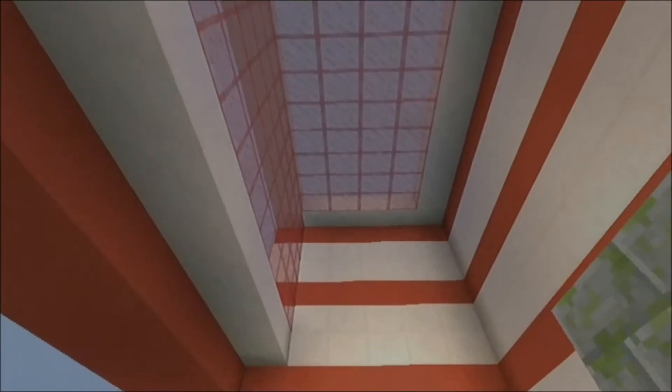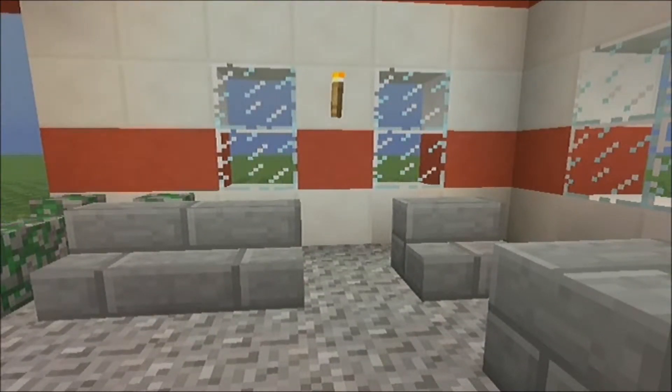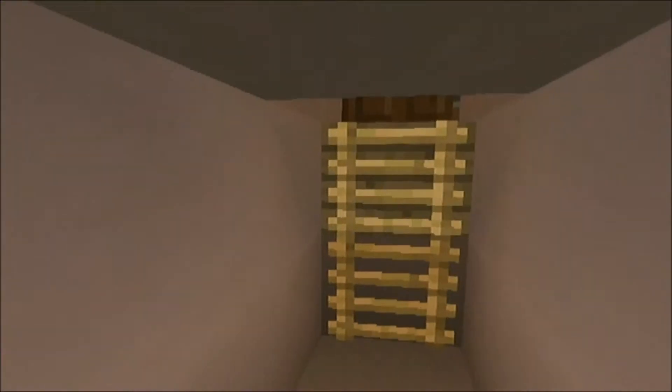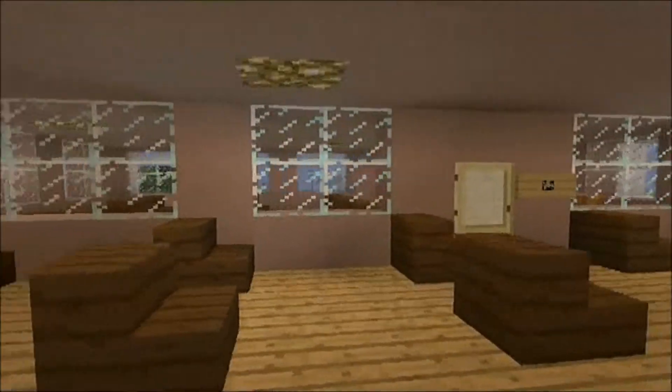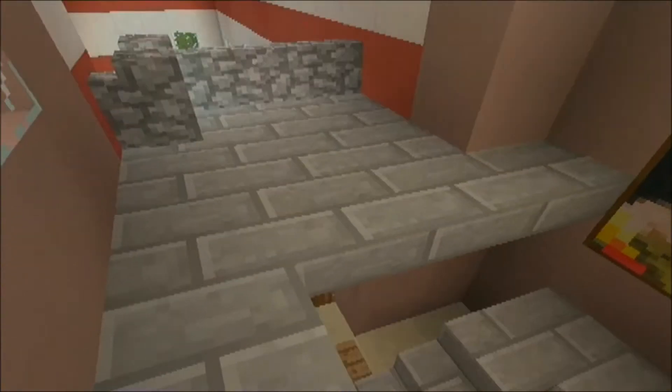This is like the lounge area guys, so the roof is on there now. Last time it was raining and just coming down non-stop, so I had to cover that up. Now you just look out and the rain can't get at you. Everything else is the same guys — I just wanted to let you all know what's going on in the school.